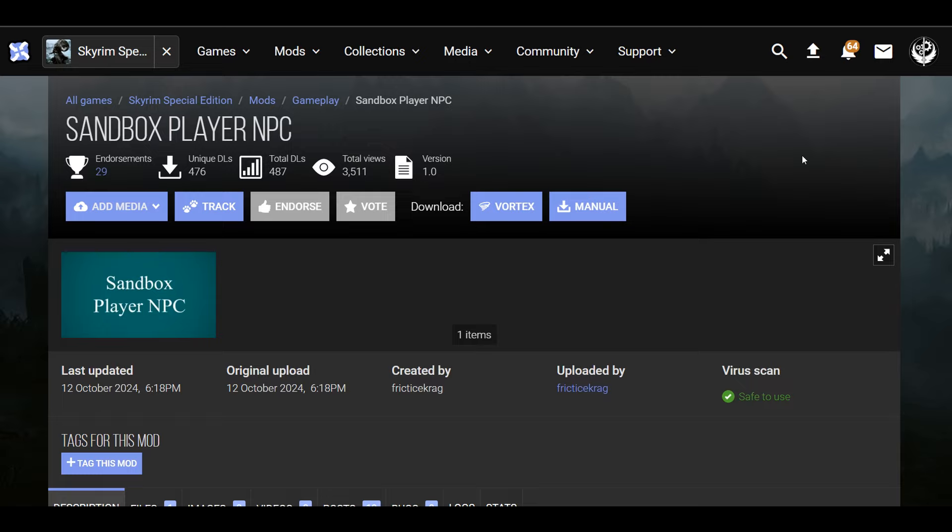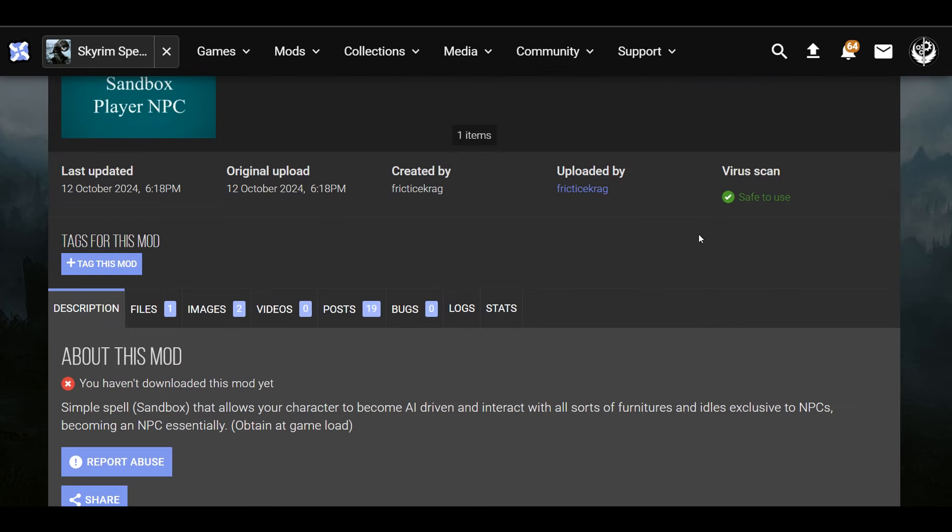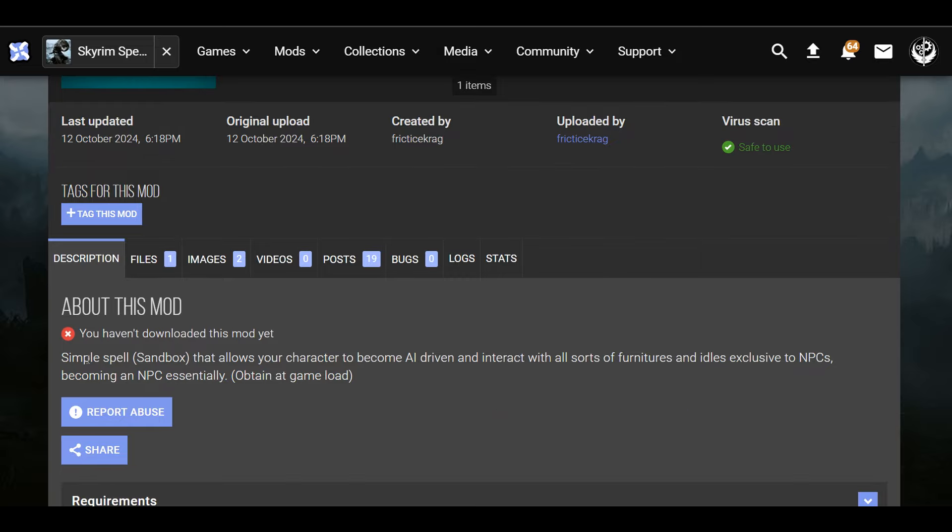What's up guys, we are back with some Skyrim Special Edition. Today we're going to be checking out a few mods. The first one is the Sandbox Player NPC mod, which is kind of an animation immersive mod. You get a spell as soon as you start the game and you can use it to make your character interact with nearby interactables — things that only NPCs can do, like leaning up against walls, sitting on the side of a ledge, and other NPC animations that the player normally cannot do.